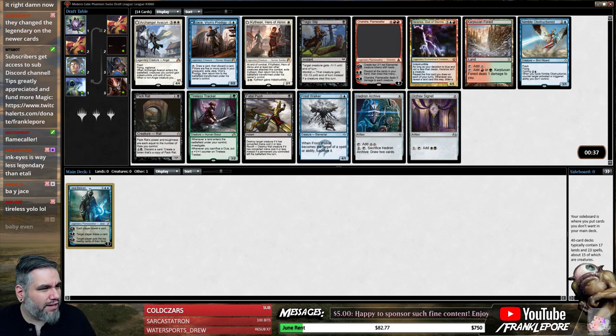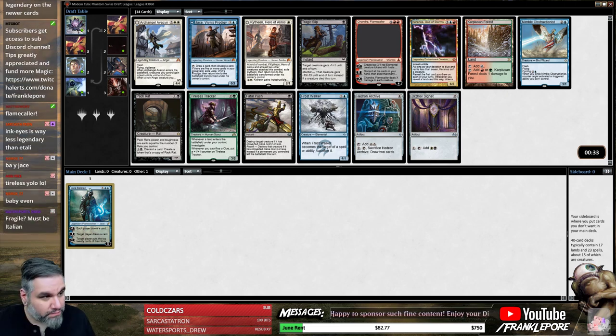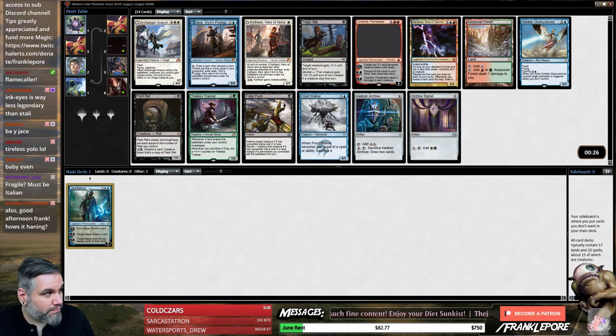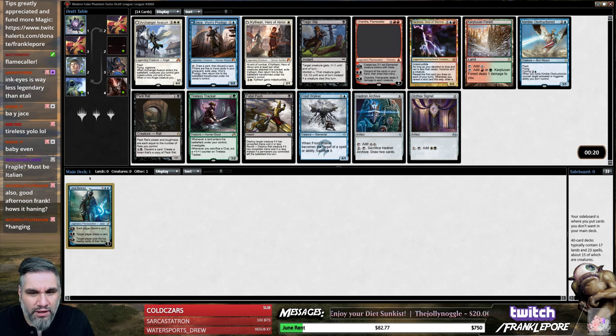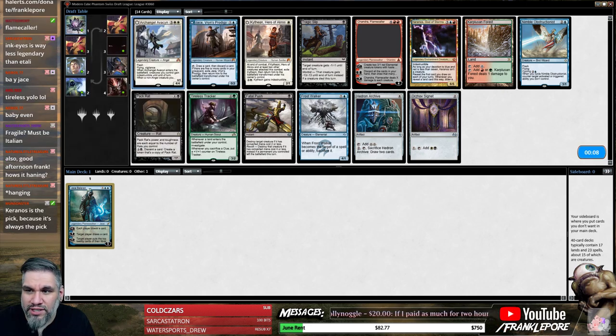So Jace Vryn's Prodigy — this is a newer card. Did Pia and Kiran Nalaar have the border yesterday? Pia and Kiran Nalaar are from Magic Origins and they did not have the border. Jace is also from Magic Origins and so is Kithkin and they don't have the border. Pia and Kiran Nalaar are also in the dual decks Elves vs. Inventors, so maybe that's the one they put in the cube. I think it is Karanos — Karanos is just very very strong.